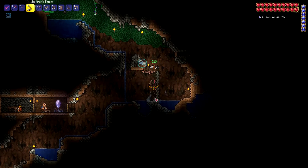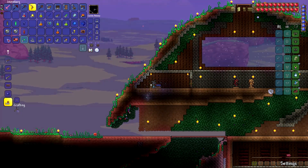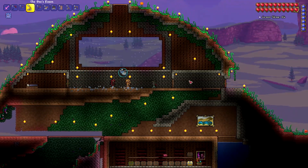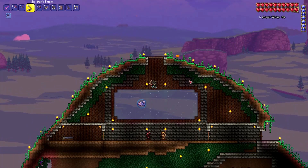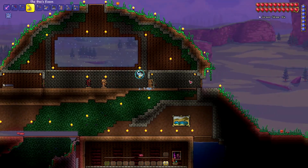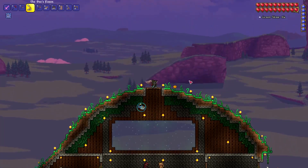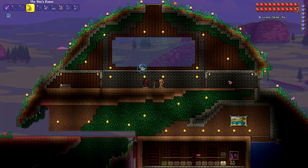That will conclude our episode for today. We beat Skeletron, we traversed the dungeon, we got necro armor. We are doing a great job at this point. We're definitely making progress towards our goal of next week — beating the Wall of Flesh and starting hard mode. I'm very excited for that. Thank you again for watching the video. Please subscribe if you'd like to see more in the future. Plenty of Terraria coming at you this week and next week and every weekday. Like the video if you enjoyed it, and I will see you guys next time. Remember to always be on your Bubbasaurus best.